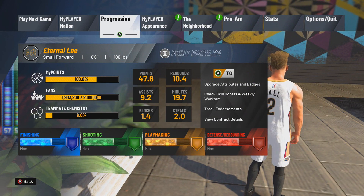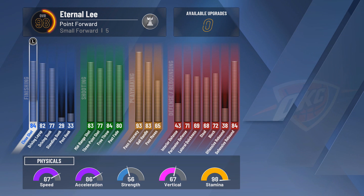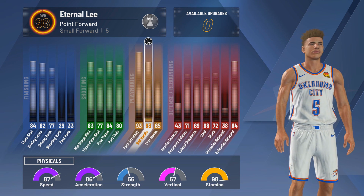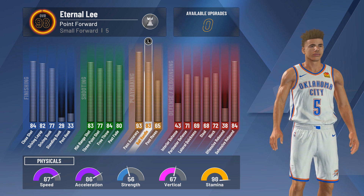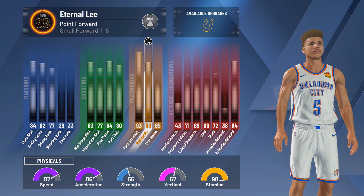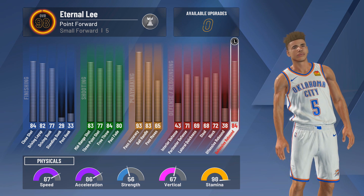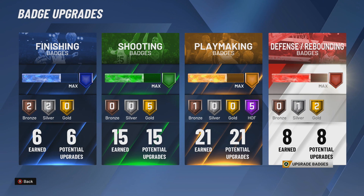This build is six foot eight, 188 pounds with the playmaking takeover. It's got a very good progression — 77 driving dunks, 77 three-pointer, 83 ball handling. So you can speed boost after one bucket, or if you get it to 99.9 it should be able to speed boost right away with a 70-30 split on speed. It has very good defense in the 70s and an 84 defensive rebound.